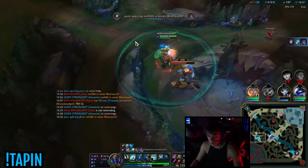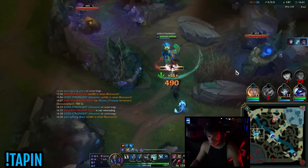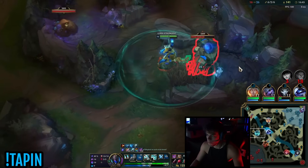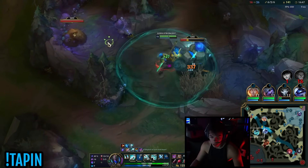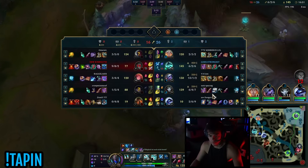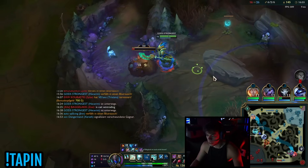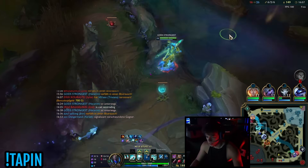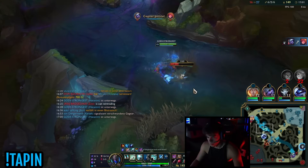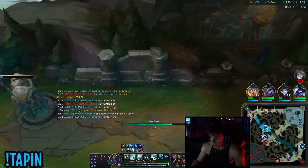I don't know what Sas is doing - he's not farming any of his camps. The guy is ganking bot his entire top side is up - he's going to be down four levels at 17 minutes. Literal 80 CS lead. I'll just reset and grab my Shojin and we should be good.